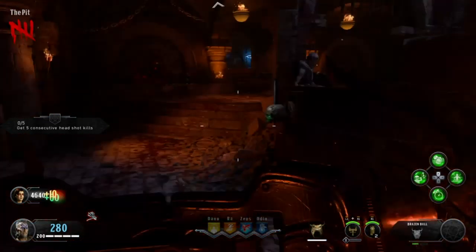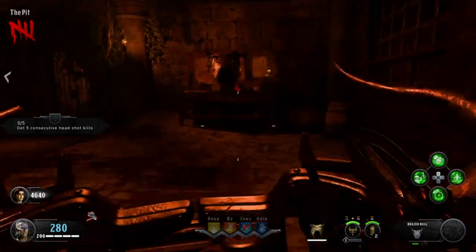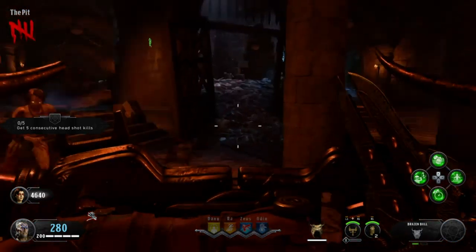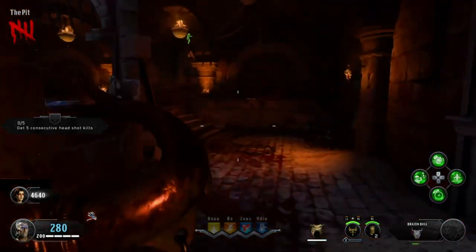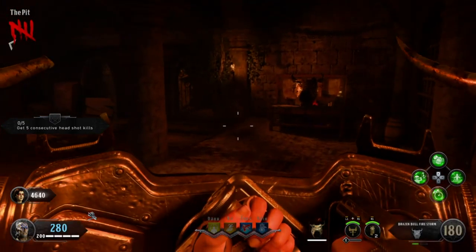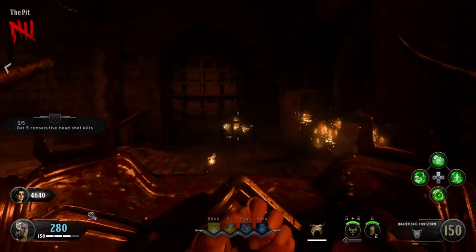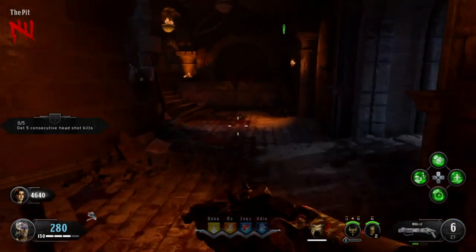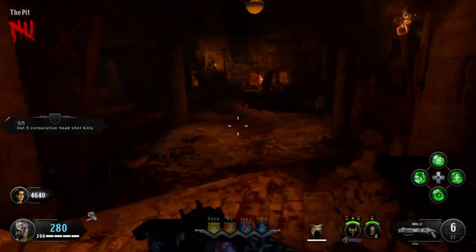It doesn't matter which order you pick up these parts — in the end you'll get the same outcome. The Brazen Bull has a couple features: you can use it as a knife, which is pretty powerful, you can use it as a shield, and you can use its special by holding down L2 and then pressing R2, which shoots flames. This can be used for the Easter egg further on if you want to do that.